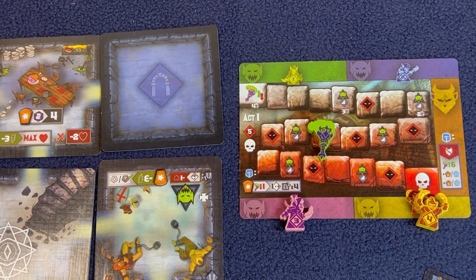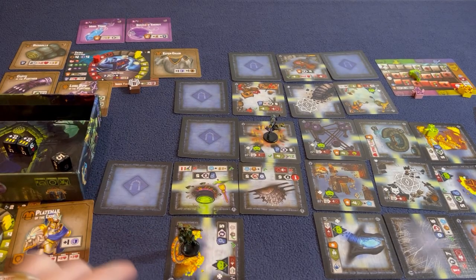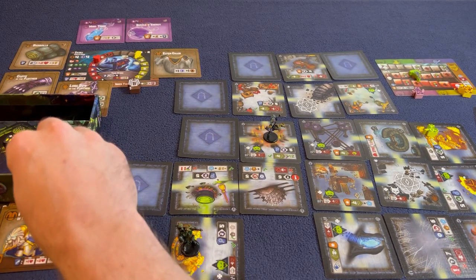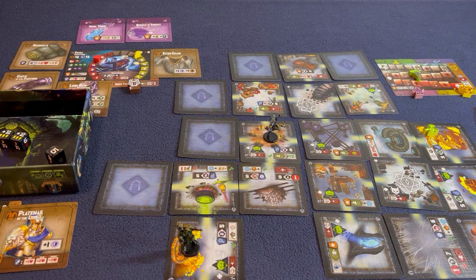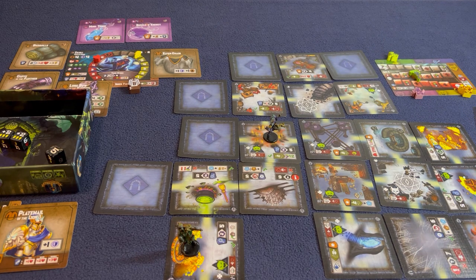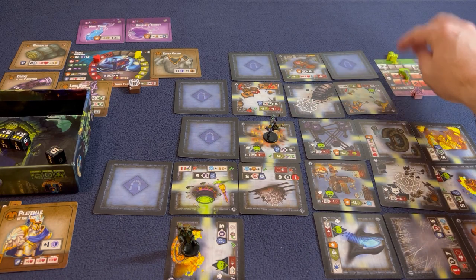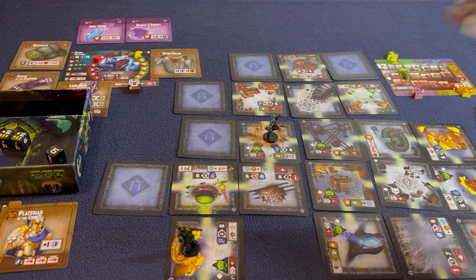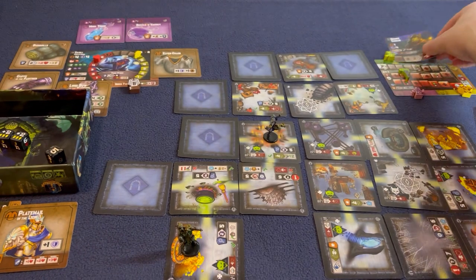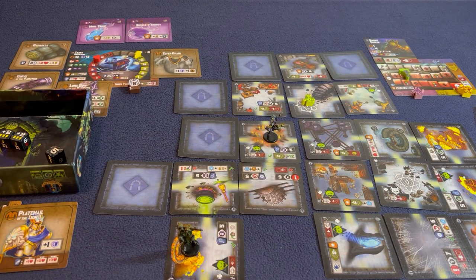Now we just have to find the stairs down and make our way down. We actually already know the stairs are right there. However, I still want more equipment because we've got at least three or four rounds just to run around and kill goblins. Oh, at the end of his turn a Goblin did spawn from the torch track: another Boomy Goblin. Boomy goes there. It is Sir Lannan's turn - Sir Lannan cannot get there.